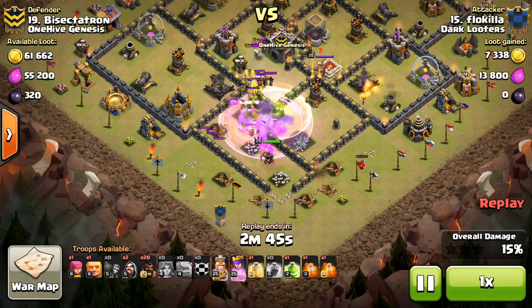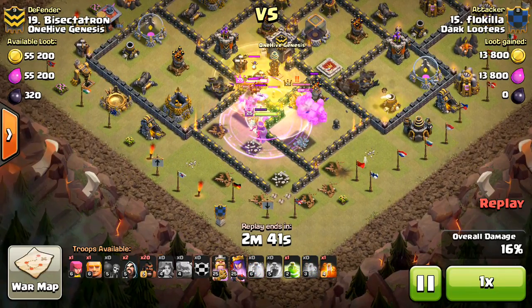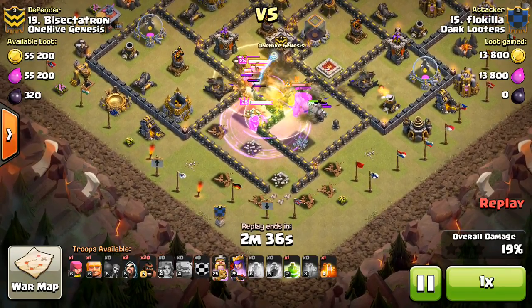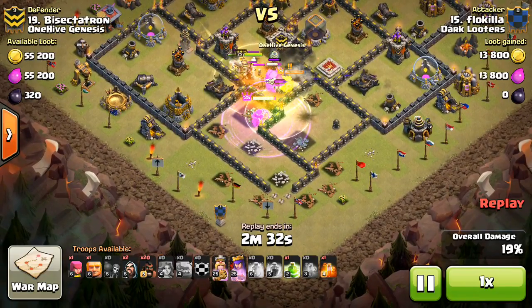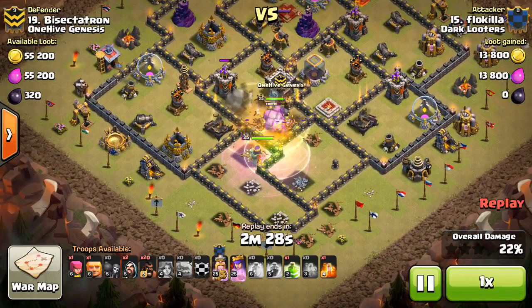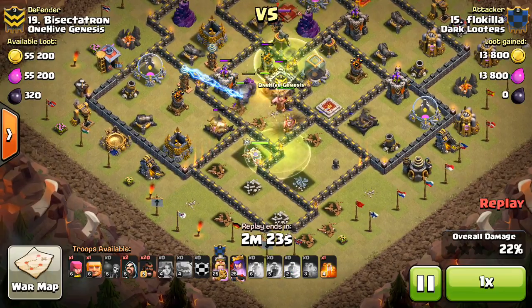He drops the Jump spell down, out come my CC troops. The whole point of having all those little troops and then the Witch is to get people to drop that Poison spell early, and then they'll miss the Witch. The Goblins run out, he drops down the Poison, and misses the Witch. That bought me a little bit of time, but the Witch eventually does go down, even though she's not in the Poison. Everything's taking the Jump and moving into the core. You can see my double set of Bombs has been triggered.